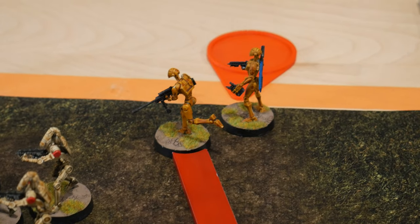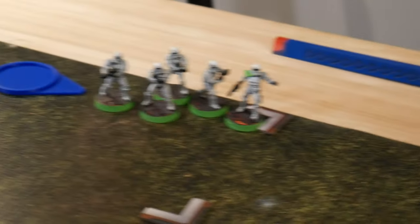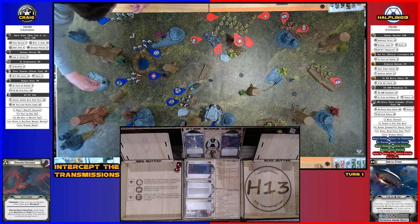Drew the snipers — taking an AI dodge and then firing a single volley way over to the stormtroopers. Two hits, scoring one — finally killed a stormtrooper. Only took the whole round. The green ones.